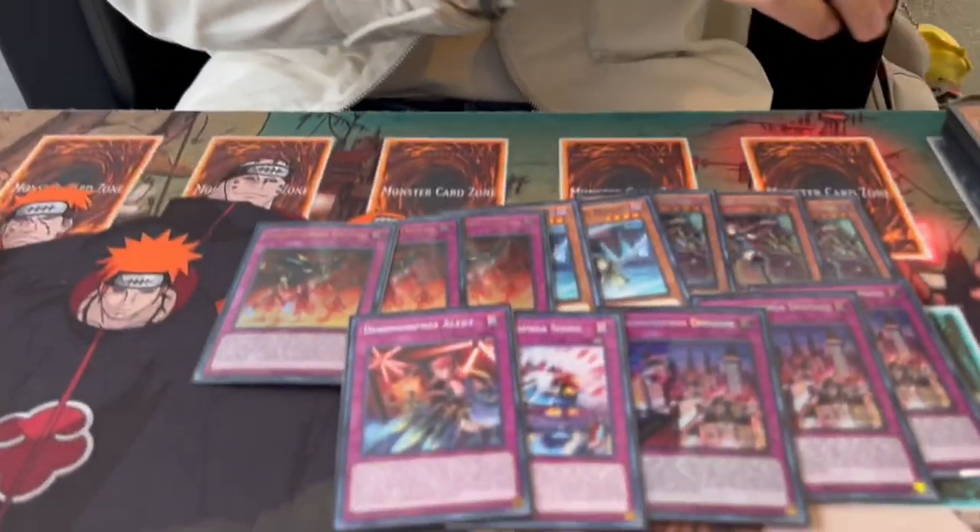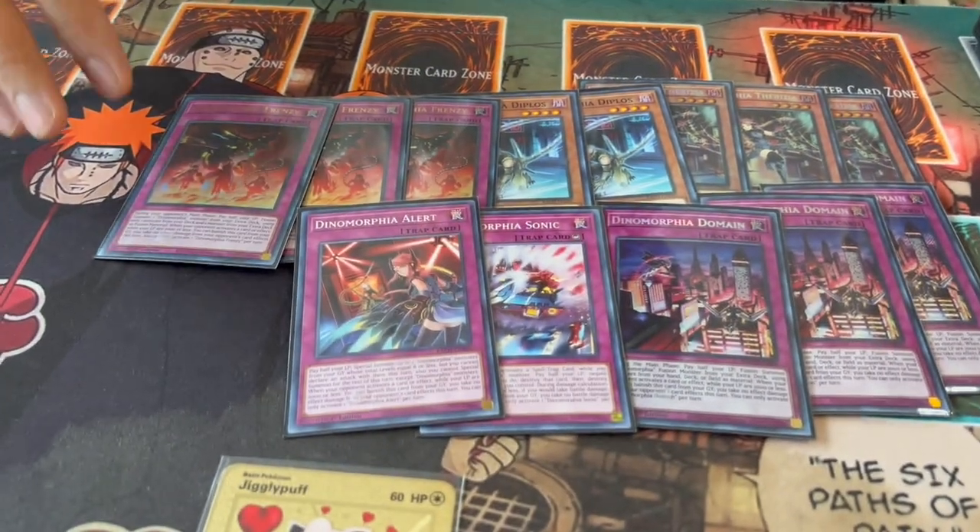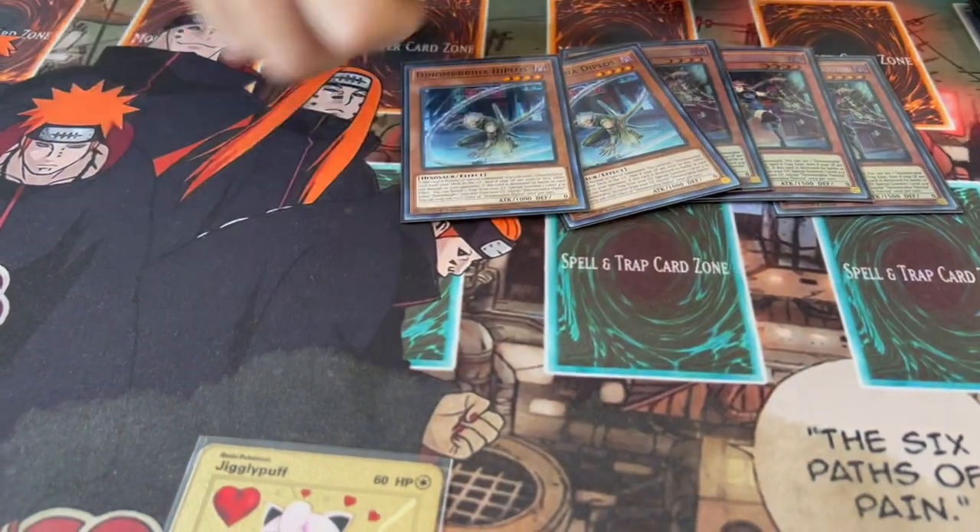I'm not playing Brute or any of the other Dynamorphia cards. The reason is you want to keep this engine as small and as consistent as possible. Brute is a good card, don't get me wrong, it's just not super impactful in today's format. Sonic is really important to dodge Evenly Matched and spawn trap hate. Alert is obviously really good because it brings back your extra and brings back two Level 4s if you need to make a Rank 4 or push for more damage. These are just the most important ones.